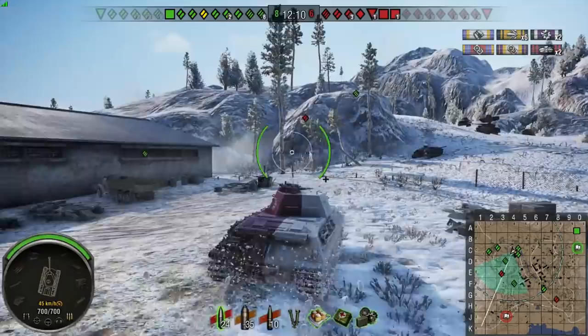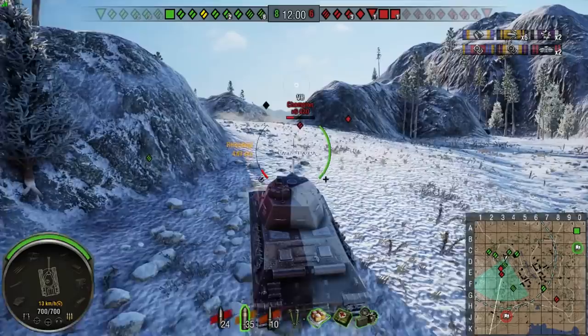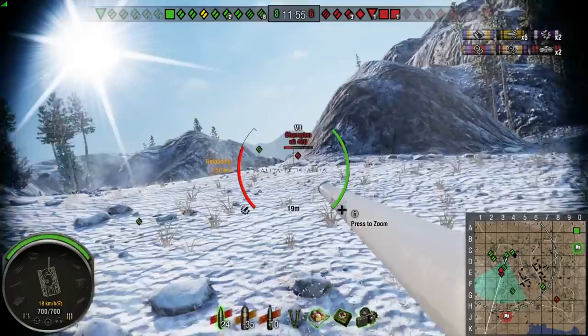The turret armor is 65 millimeters in the front, 40 millimeters on the side, and 40 millimeters in the rear. The hull armor is 65 millimeters in the front, 40 on the sides, and 30 in the rear. There is some sloping, but really this tank is not going to be bouncing any incoming shells.